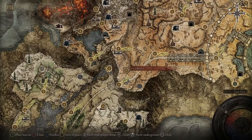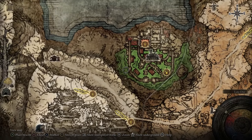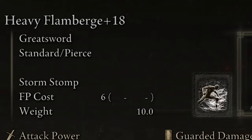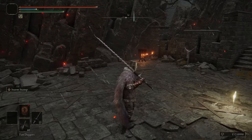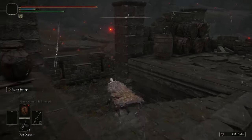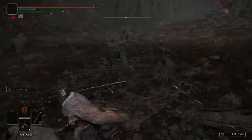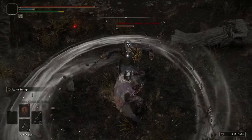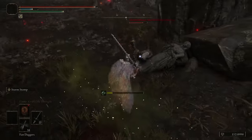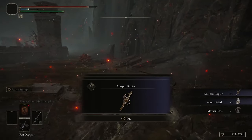The cornerstone of this build is going to be our weapon, the Antspur Rapier, which can be located at the Shaded Castle on the north end of Altus. Grab the Shaded Castle Rampart Grace in case you die, then head to the west to find the NPC that drops the Antspur Rapier. We're going to use the Stormstomp Ash of War — hit the NPC with Stormstomp to stun them, then hit them with your sword so they can't dodge away. In case you don't have Stormstomp, it's in the cellar of the Gatefront Ruins over in Limgrave. Head around to the west end of the castle, lure the NPC away from the Golem, hit him with Stormstomp, smack him with the sword, and repeat until he drops the Antspur Rapier and his outfit.